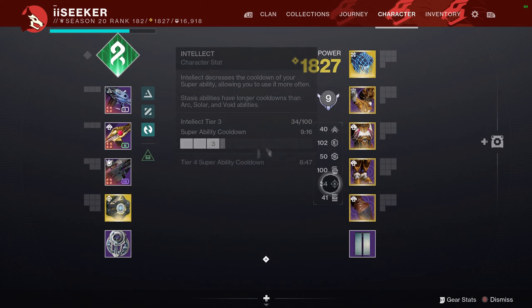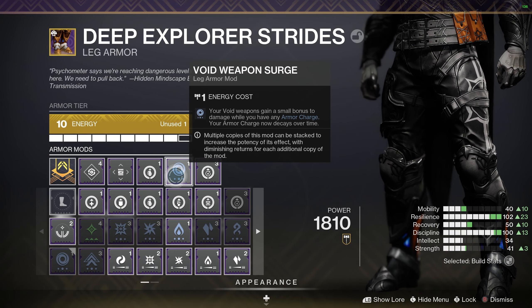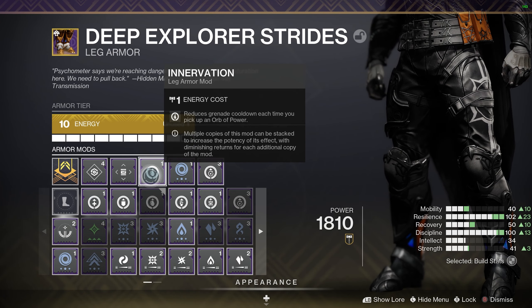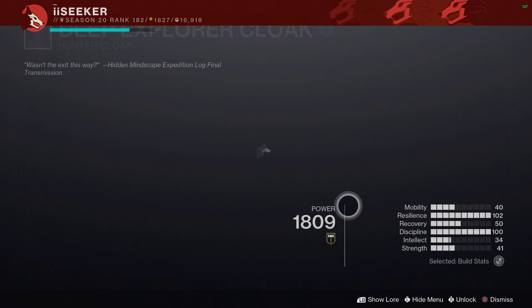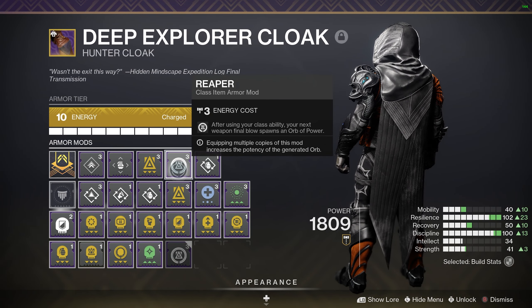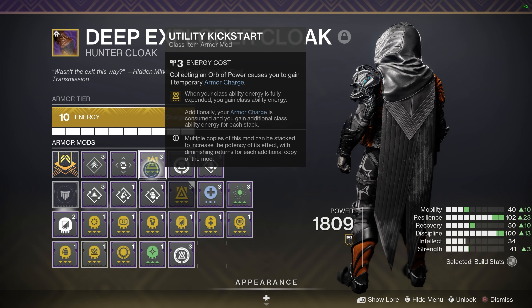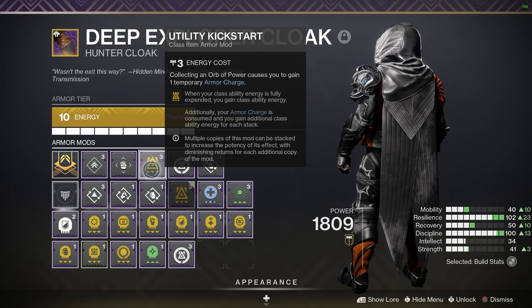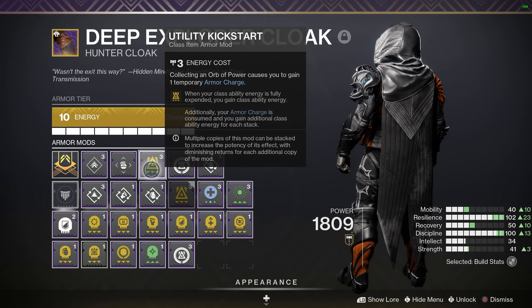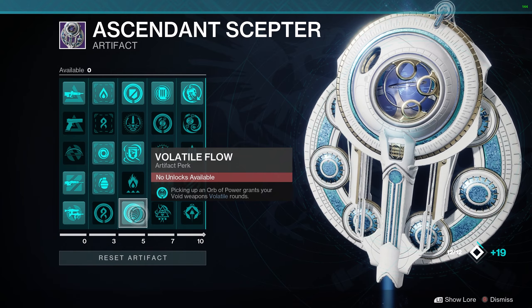On your chest piece you want damage reduction and Absolution, which reduces all ability cooldowns when you pick up an orb. Any surge - in this case we're using a void weapon so we've got Void Surge. Insulation is again about picking up orbs and generates grenade energy. Bomber: dodging gives you grenade energy back. Reaper: dodging makes your next weapon final blow create an orb. Utility Kickstart: when you use your class ability while it's full, it gives you back class energy - just feeding that cycle of creating orbs, which gives you more grenades, which gives you more orbs, which gives you more super.